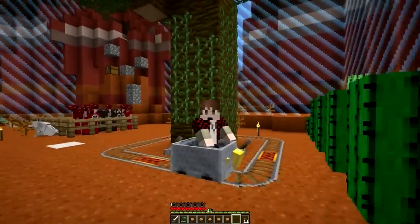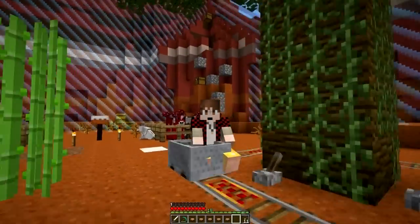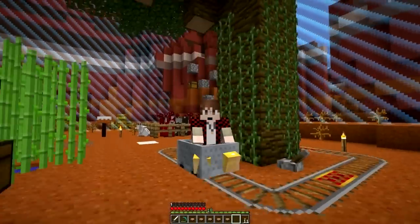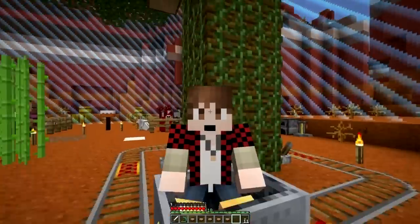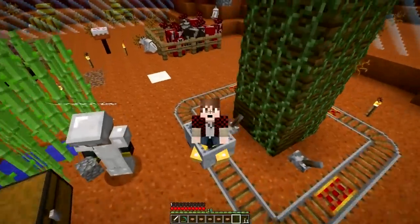There was a hidden flower over here! There's a little hidden alcove with lily pads and it had a new color dye in it. Oh, we get magenta dye with this!